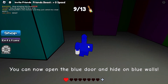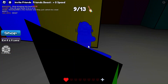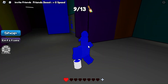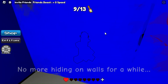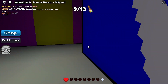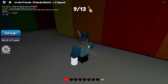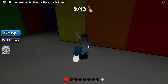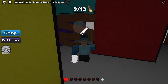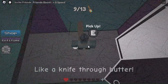Once you do that you will find a bucket of blue paint. Now in order to find the blue door, follow my lead. And in here you will find a saw. In order to use the saw you will have to go back to the yellow door. Now follow my lead again. Once you get here, use the saw to access the next area.